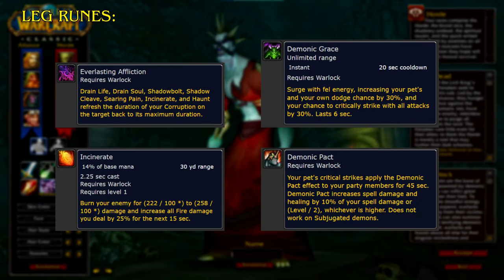For the Leg Runes, Everlasting Affliction: Drain Life, Drain Soul, Shadow Bolt, Shadow Cleave, Searing Pain, Incinerate, and Haunt refresh the duration of your Corruption on the target back to its maximum duration. Incinerate burns your enemy for damage and increases all fire damage you deal by 25% for the next 15 seconds. Demonic Grace surges with fel energy, increasing your pet's and your own dodge chance by 30% and your chance to critically strike with all attacks by 30%, lasting 6 seconds. Demonic Pact: your pet's critical strikes apply the Demonic Pact effect to your party members for 45 seconds, increasing your spell damage and healing by 10% of your spell damage or level divided by 2, whichever is higher. Does not work on subjugated demons.